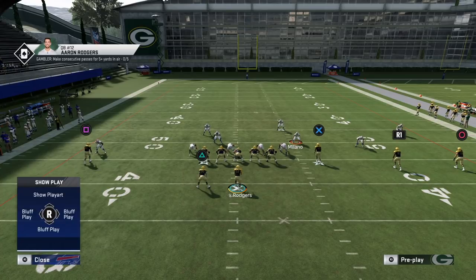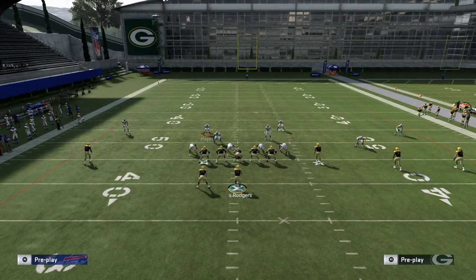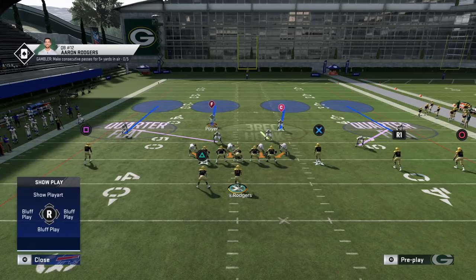Cover four palms has always been a very sound coverage without big breakdowns. This year there's really only one coverage issue I can think of, and it's not in this formation. Also this year, post routes play much tighter because man coverage is tighter overall. With decent cornerbacks you don't really have to worry about post routes. The free safety can also sometimes pick up those posts and play double coverage on them.